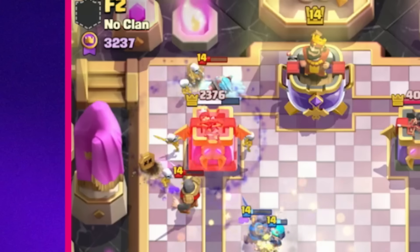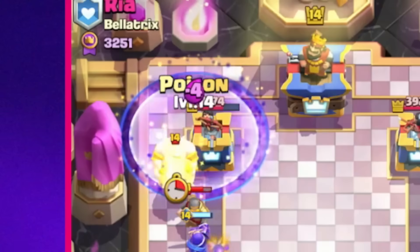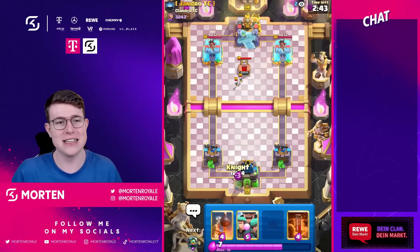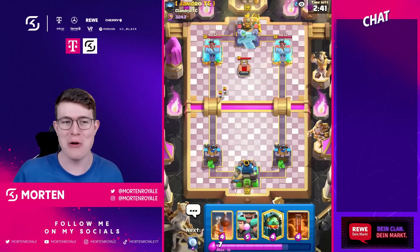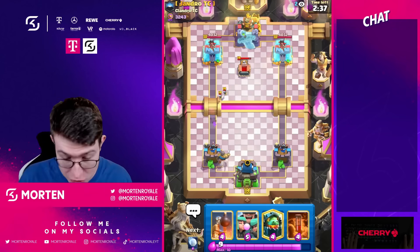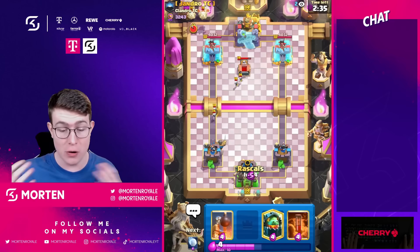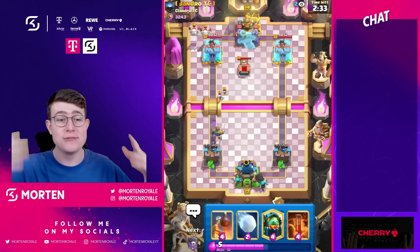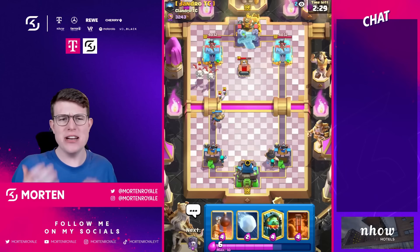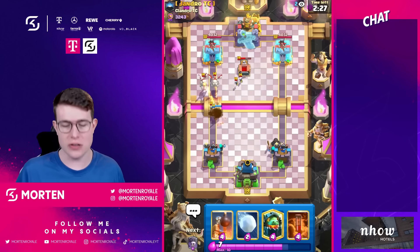In today's special video, we're not going to talk about the Evil Knight, the Royal Recruits, or the Goblin Giants — it's all about the Graveyard. Lucas, X Game, and I are all kind of complaining about the Graveyard. It's just so strong defensively, and most deck combinations like the Ice Wizard splash deck just don't really have any great counters against it.